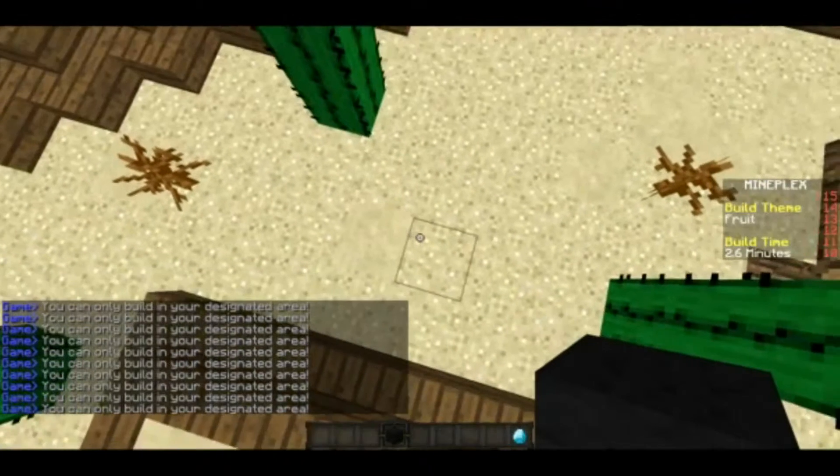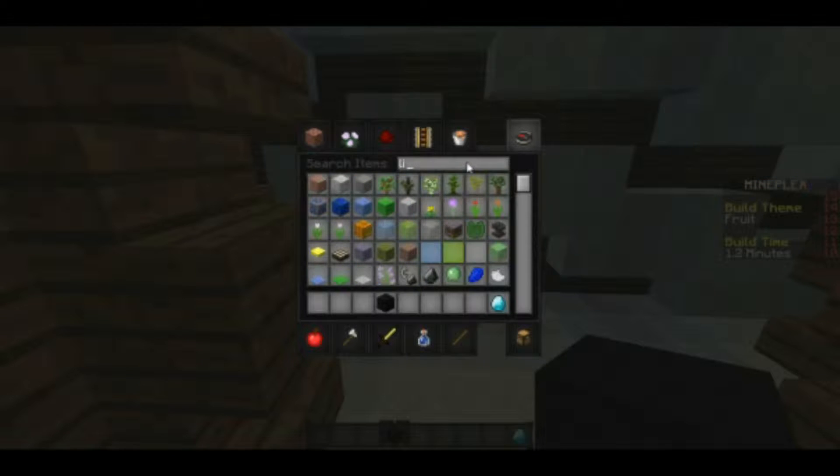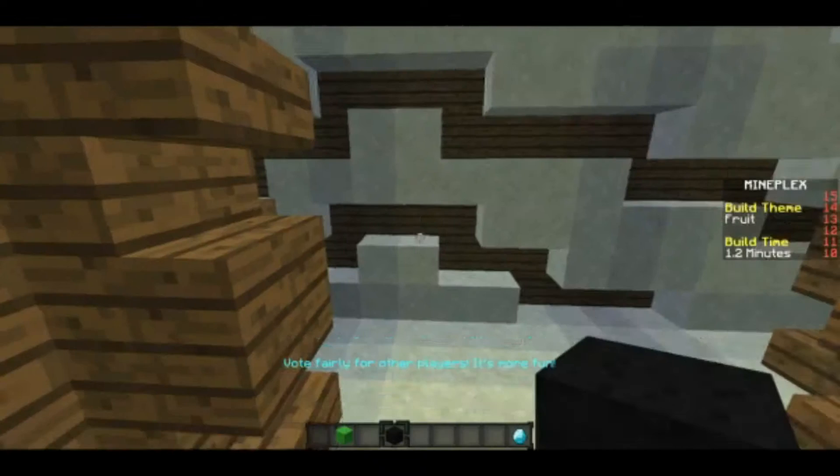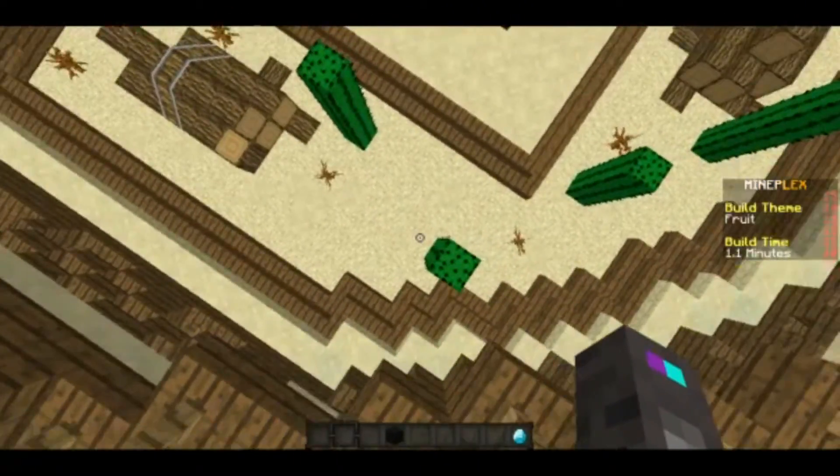Wait, I just put 'bee.' I need some green. You know what, I think it's lime. So I need some lime wool. Would it make sense if there was actually limes in Minecraft? I'm pretty sure that it would.